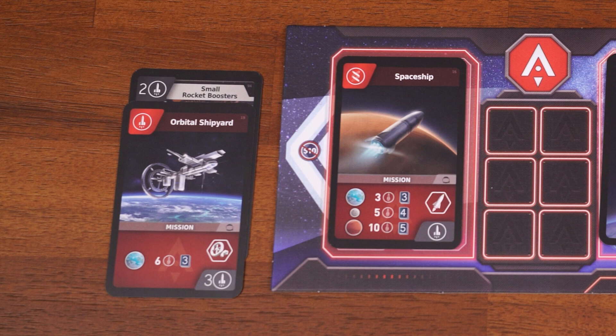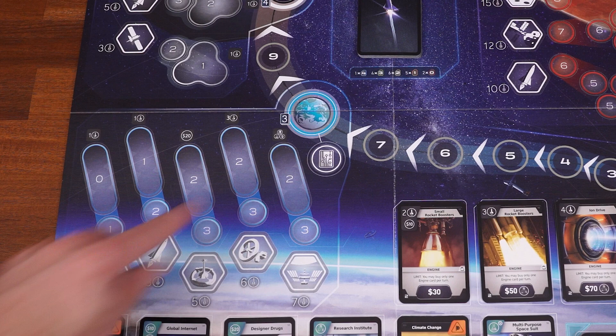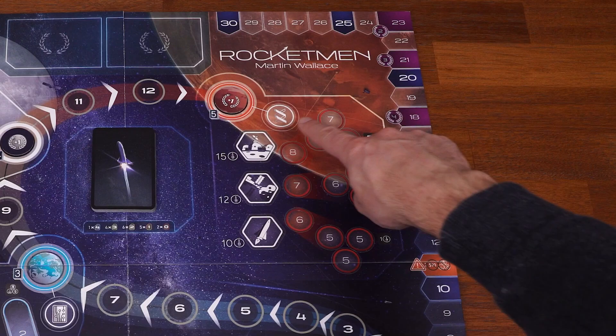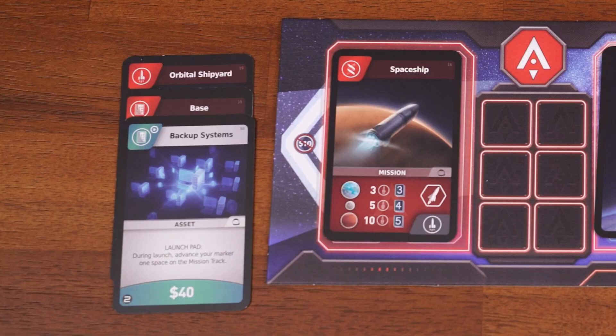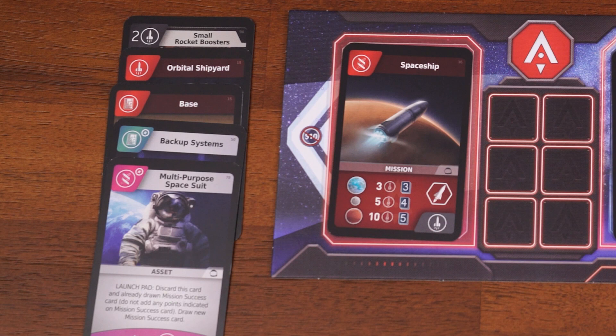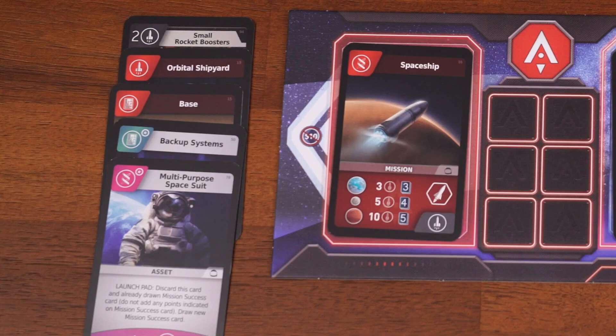If you choose to end your turn by launching a mission, first check to make sure you have enough rockets. Refer to the mission card and see how many rockets are required to fly to your desired destination, then count up your rocket icons from cards in your launch pad. If you meet or exceed this number, you're allowed to launch. Next, for your chosen destination, refer to the associated symbol: computer symbols for Earth, composite materials for the Moon, and biotechnology for Mars. For each of these symbols on cards in your launch pad for your chosen destination, you may start your rocket one spot higher on the mission track.